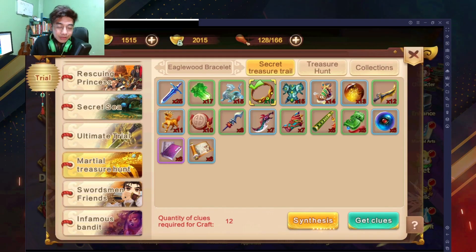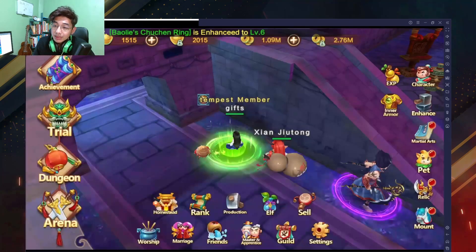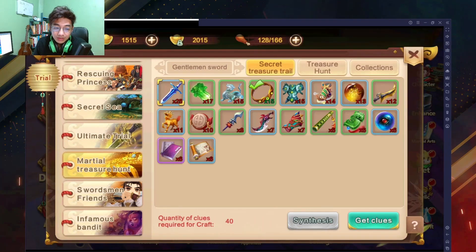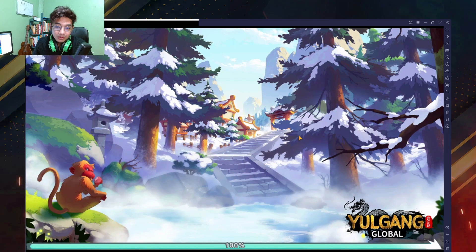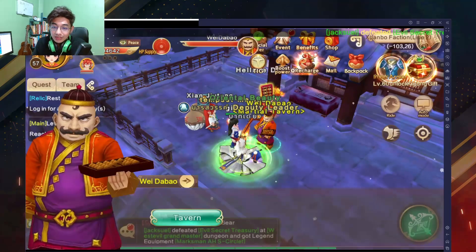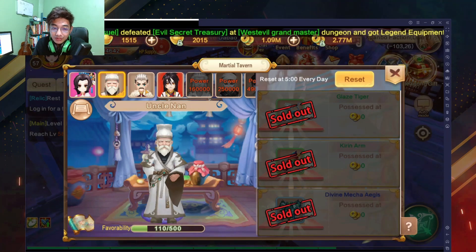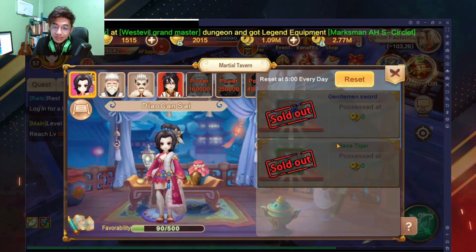Hey, what's up guys. I'm going to do a walkthrough on Martial Treasure Hunt. For this one I'm going to be doing the Eagle Wood Bracelet. Basically, how Treasure Hunt works is you're going to click on Martial Treasure Hunt, click on Get Clues, then go over to this NPC and click on him, then click on Tavern.